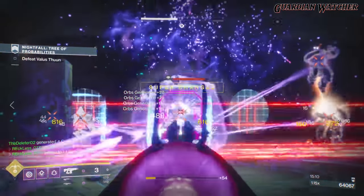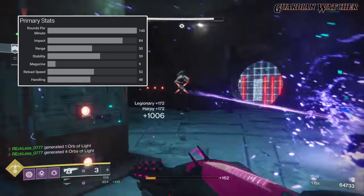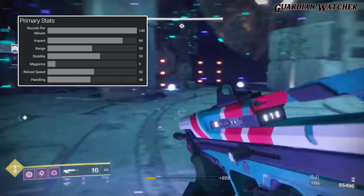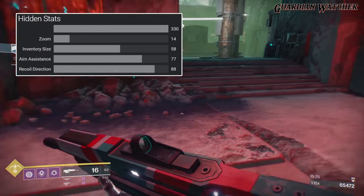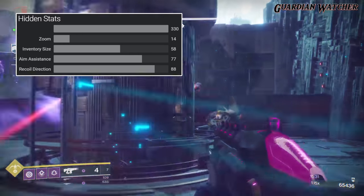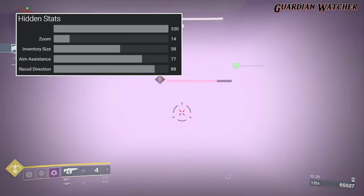the DFA has an RPM of 140, an impact of 84, a range of 50, stability of 59, a magazine of 9, a reload speed of 52, and a handling of 48. As for its hidden stats, assuming that the top stat is its power stat, which is 47, a zoom of 14, an inventory size of 58, and aim assist of 77 with a recoil direction of 88.